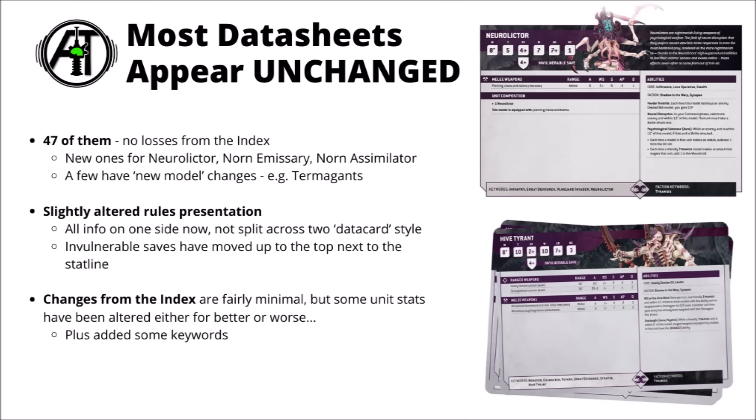Another thing I was very interested to find out was how much most of the datasheets have changed. Being one of the first codexes of 10th edition, Games Workshop hasn't had a chance to release index rules and then make adjustments based on playtesting. I'd guess the majority of Tyranids codex rules were finalised before 10th edition went live. Changes are minimal but not entirely absent — around about 10 datasheets have had various alterations and new points costs.